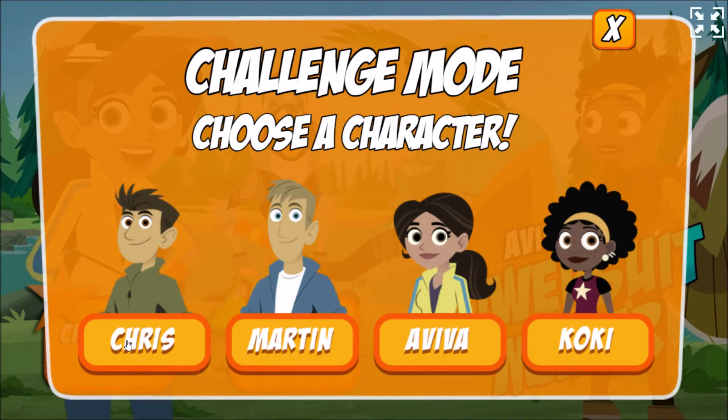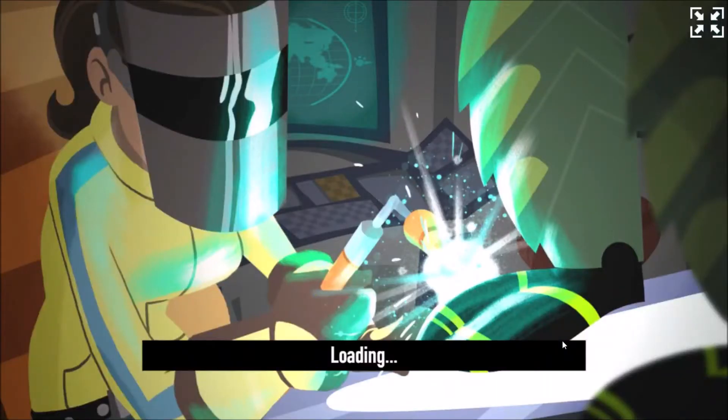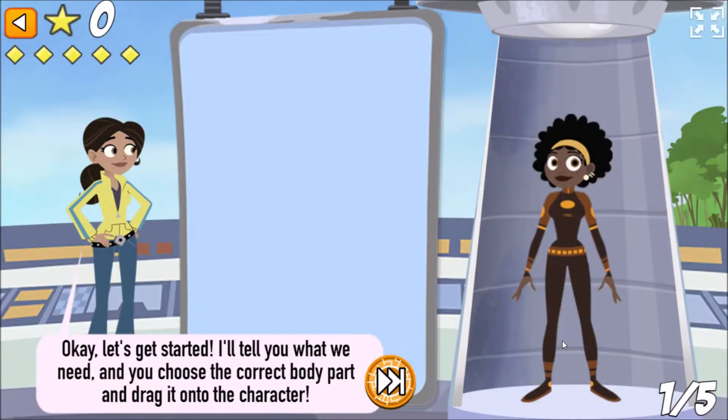Who do you want to build a creature power suit for? Pick a character — Koki! Okay, let's get started. I'll tell you what we need, and you choose the correct body part and drag it onto the character.